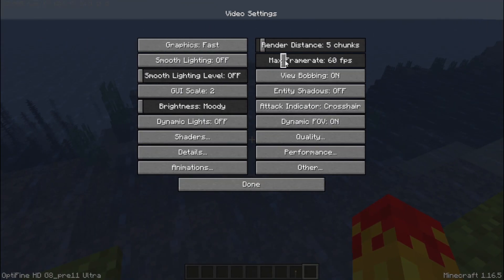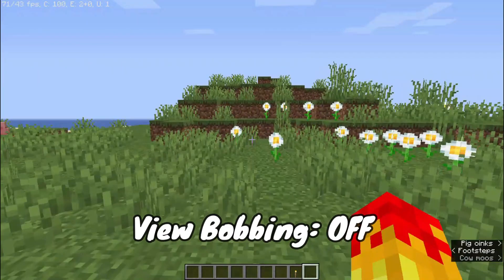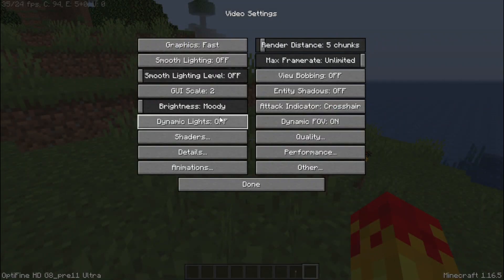Set the max frame rate according to your refresh rate, or unlimited. And if you want, you can turn off view bobbing. Also turn off dynamic lights and entity shadows.